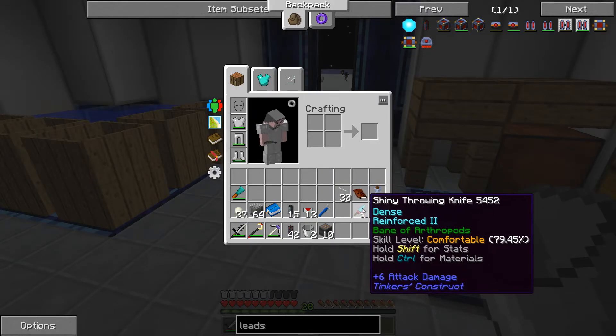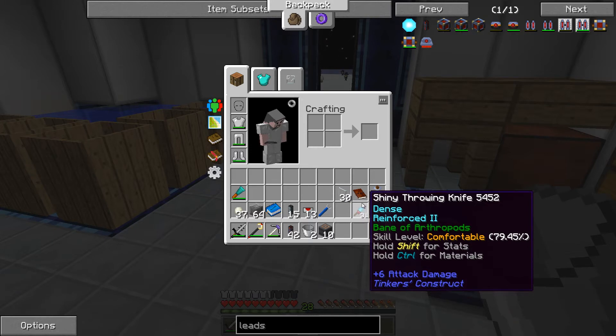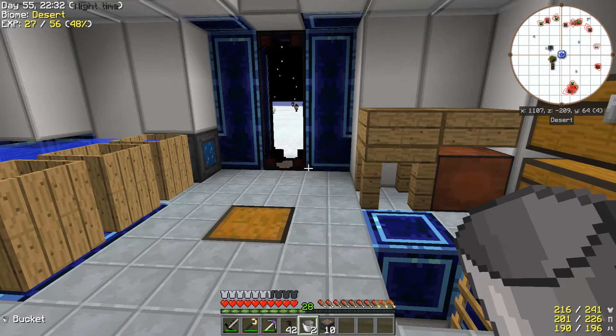Something else I made — I made myself some shiny throwing knives. I used platinum for the knife blade and just a wooden handle. They do plus six attack damage, so I one-shot things with it. That's what I was killing stuff with.